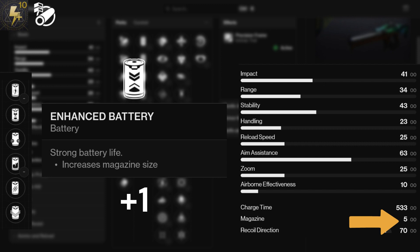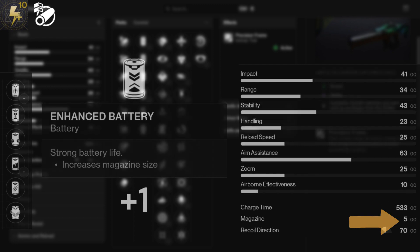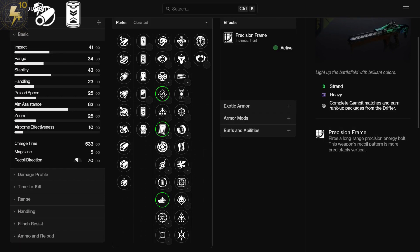And for the mag, you want Enhanced Battery to get the mag size to 6. For column 3, you can't go wrong with these perks, so it's just going to depend on your playstyle.